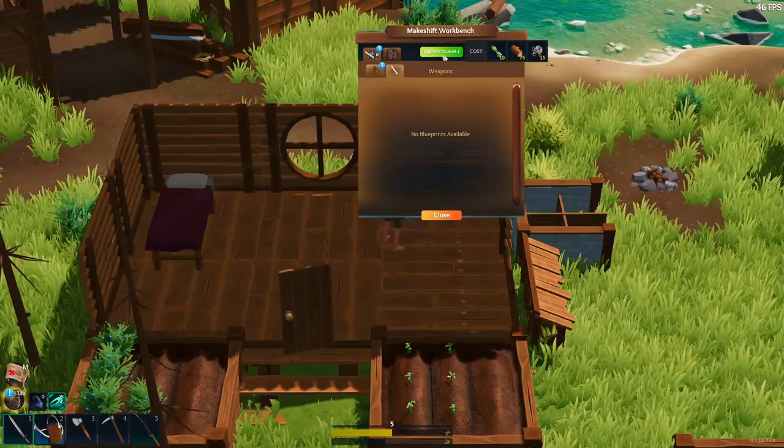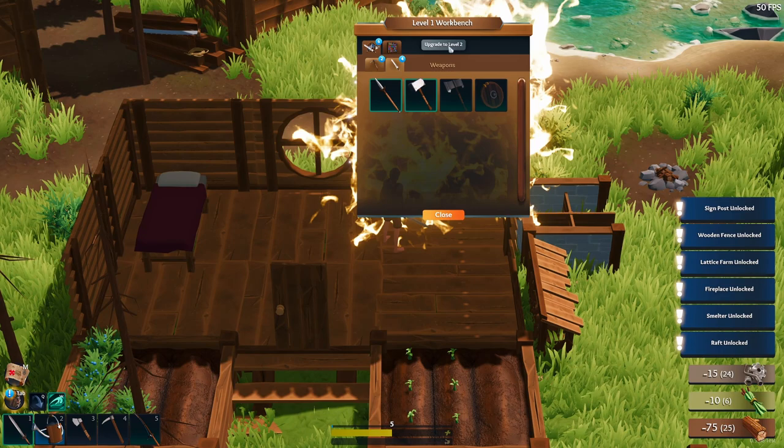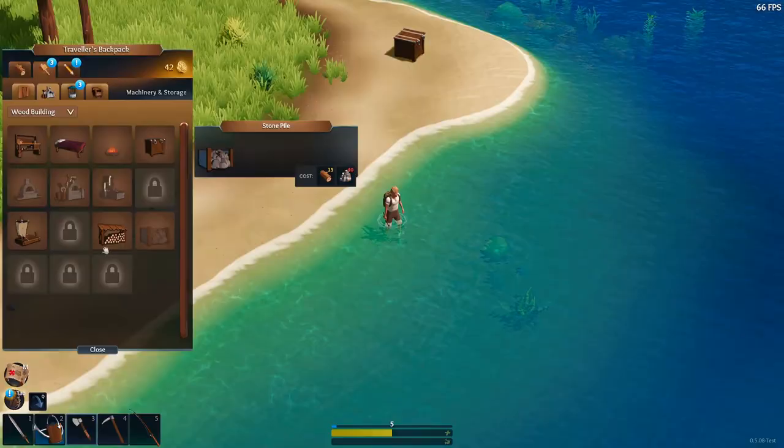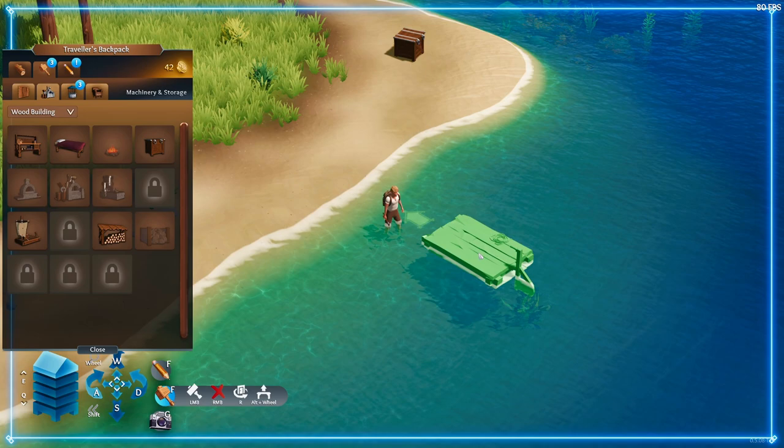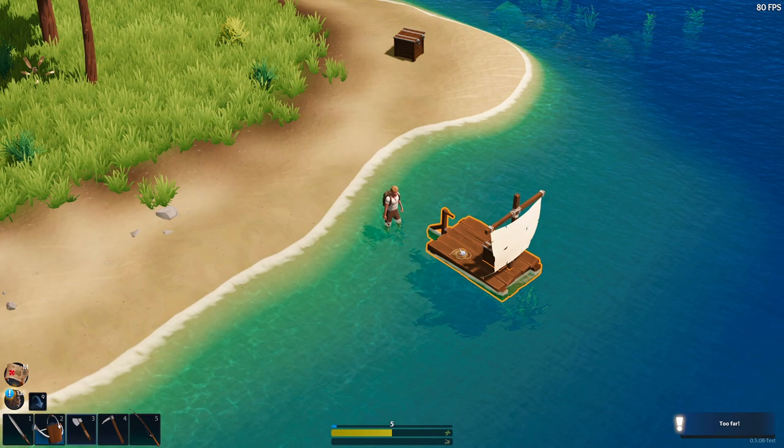Speaking of sailing the seven seas, before we set off on our grand expedition we'll need a sea vessel. Our first boat is unlocked at the workbench level 2. It's not the most luxurious option at the moment, but we can always upgrade it later once our character learns a little bit more about sailing the seas. Toss your newly crafted raft somewhere in the sea and you're set to sail off into the horizon in search of new land.